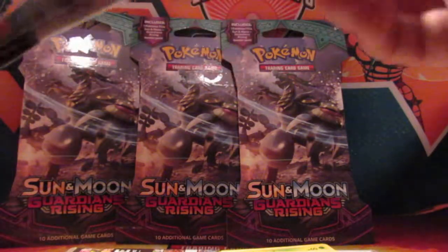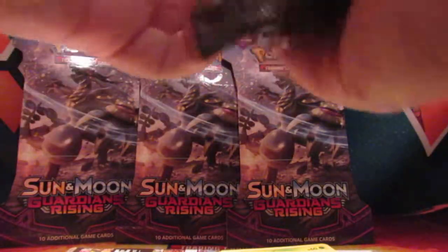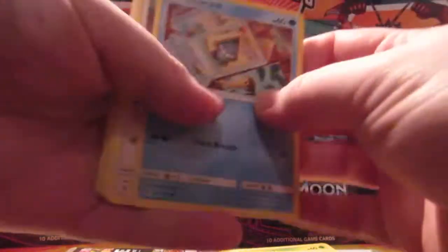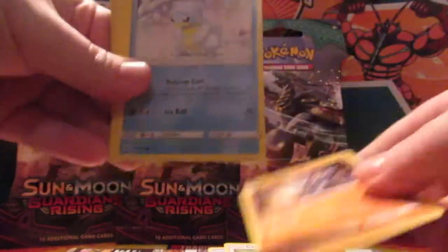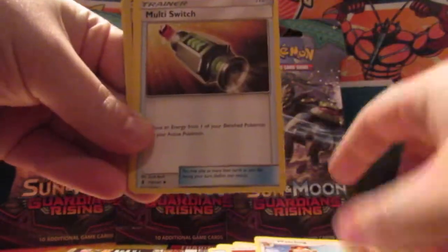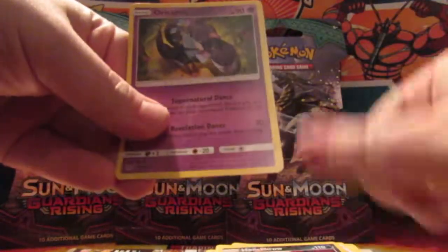Out of the Guardians Rising packs you want to get Tapu Lele's. We got a Snorunt, Chansey, Machop, Alolan Sandshrew, Murkrow, Fighting Energy, Watchog, Multi-Switch, Comfey, Honchkrow, Honchkrow, and Oricorio.